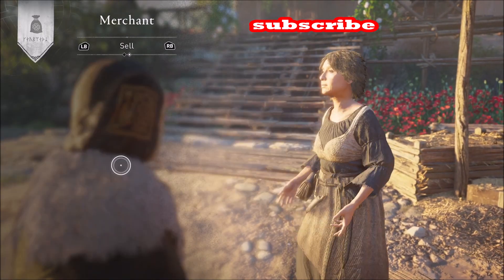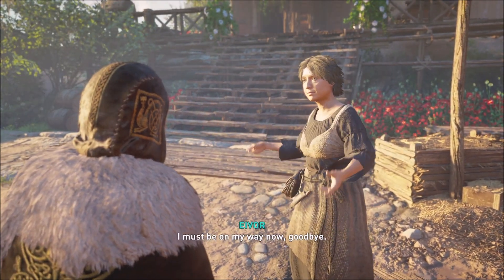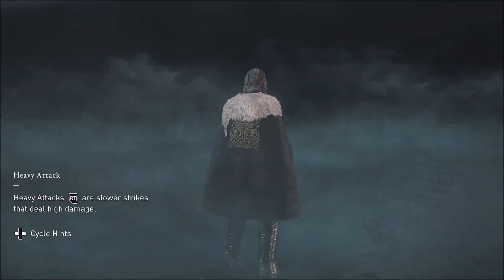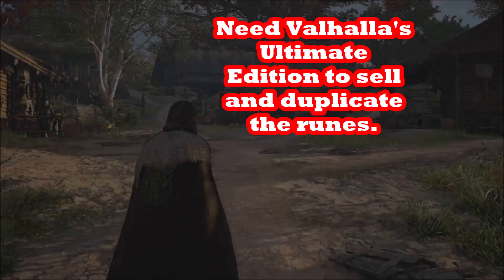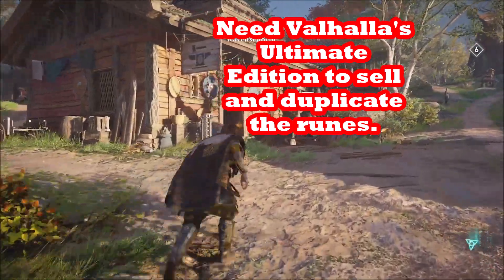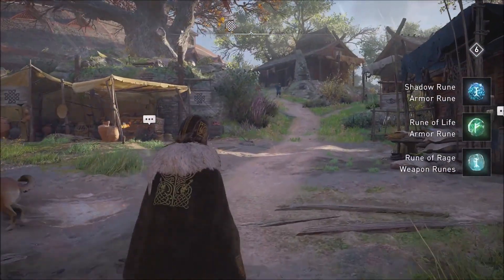I'm recording this at patch 1.3.2 after the Discovery Tour dropped in October 2021. I think this has been working since the very beginning, but I just didn't notice it until now. I think you need to have the Ultimate Edition to be duplicating these runes, selling them, and then getting them back repeatedly by going to different map regions in Assassin's Creed Valhalla.